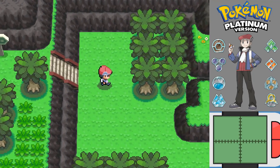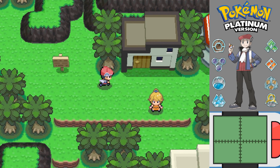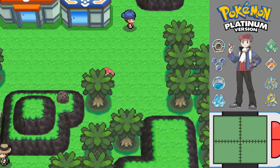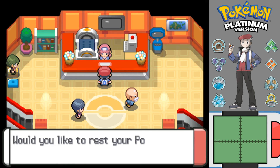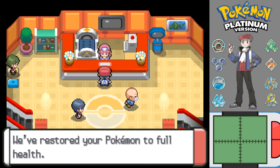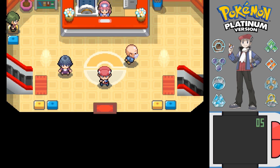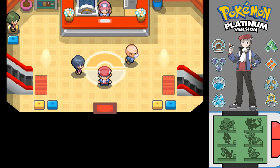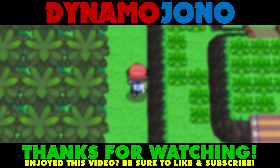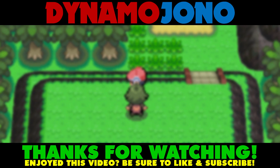We're near the Survival Area - nice! It doesn't look too big, this area. Survival Area staging point - okay. This is a good opportunity to call it a quit with today's recording session - just another short one. Next time we'll have a little wander round, talk to the people around here, see if they've got anything interesting to say, and probably carry on clockwise around the area. Thanks very much for watching everyone - I hope you enjoyed this video. If you did, be sure to leave a like and subscribe, and I'll be back very soon with some more Pokémon Platinum!